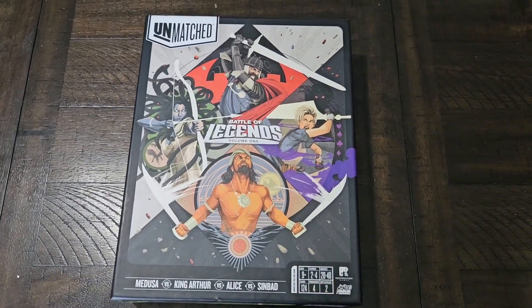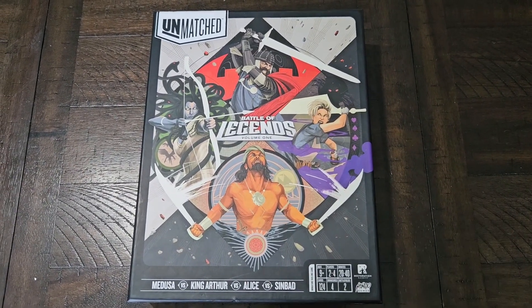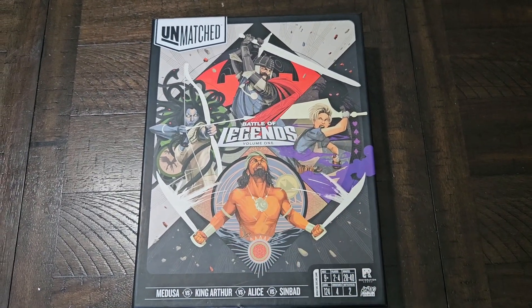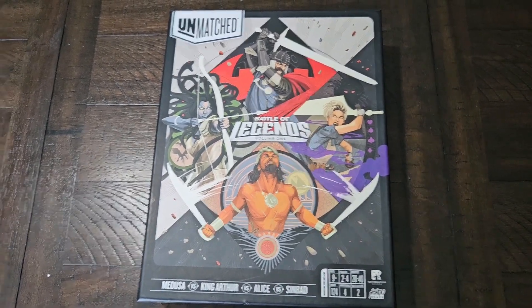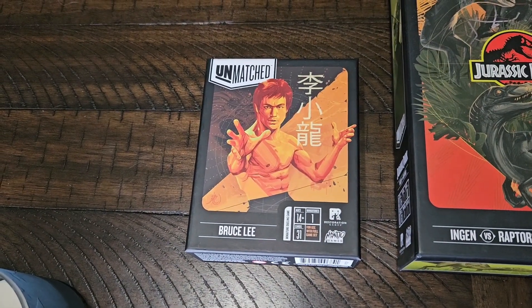You can do team play or just an all-out battle royale with various characters. For example, in this box is Sinbad, Alice, King Arthur, and Medusa. There's going to be a map in each box that comes with more than one character, because the selections available right now include single box sets which only have a fighter and their deck.